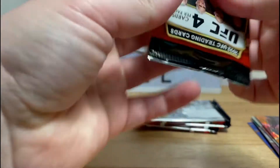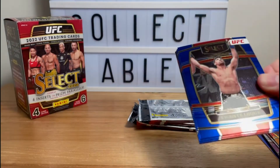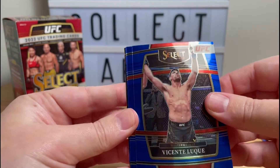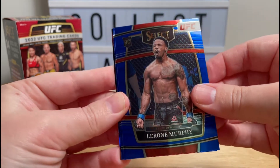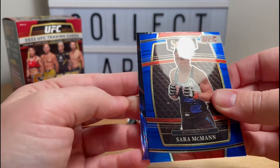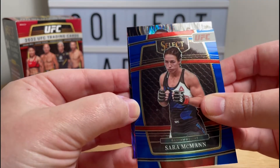Oh, there might be something nice on the back of this actually, just had a quick look — try not to ruin it. Gingento Luca, Larone Murphy, Rocky, Sarah McMahon. That looks kind of cool, I don't know what I'm looking at.